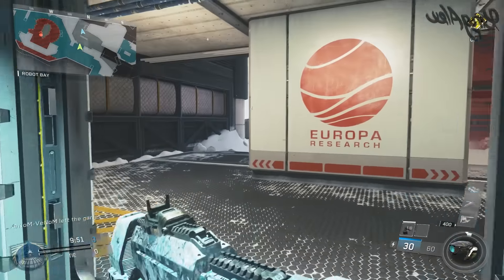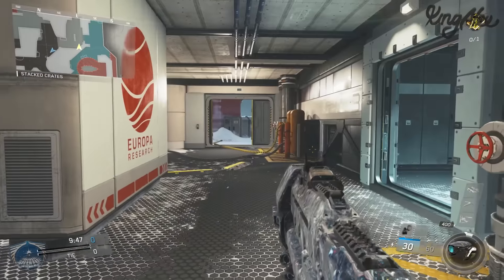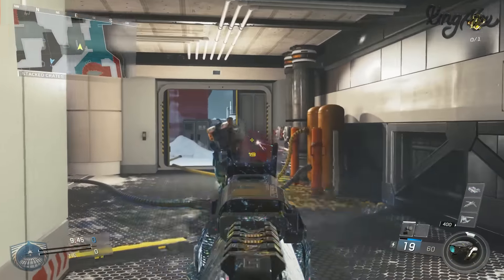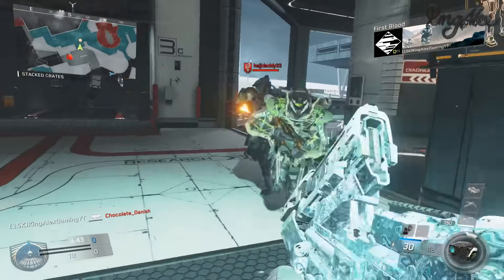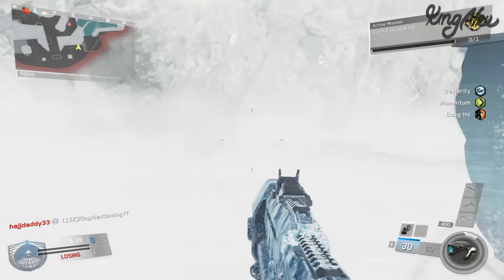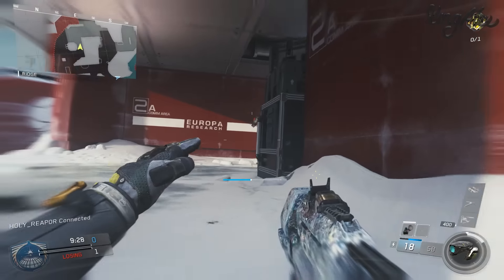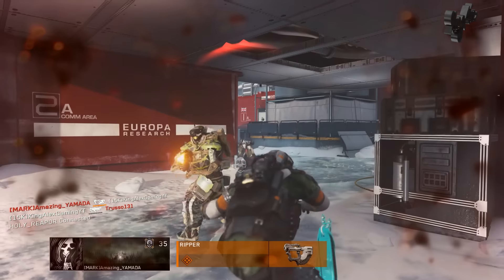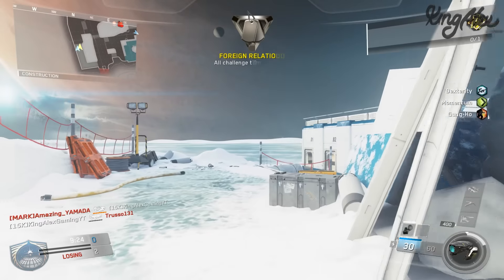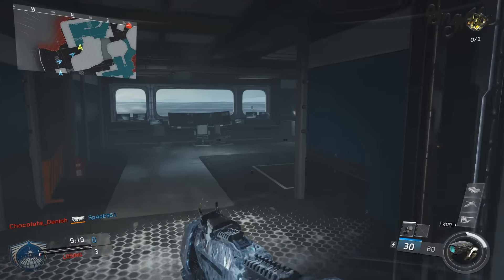We basically need to use the Jester - so we just put the hand out and there we go, that should have counted. We need to get two of those kills in total. Use it again - the thing is you can shoot while using it. There we go - wait, is that a challenge completed? I think that was a challenge completed - there we go, first challenge done!